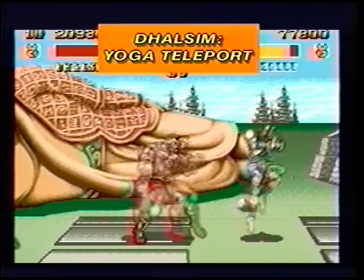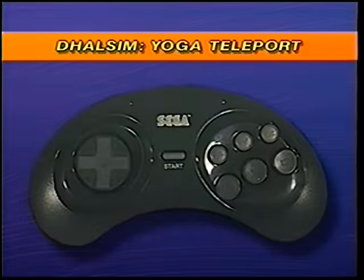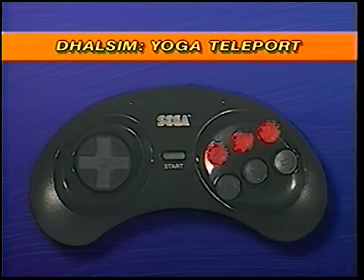Now you see him, now you don't. Here's the move: in one fluid motion, press forward, down, down forward, then quickly press all three punch or kick buttons.